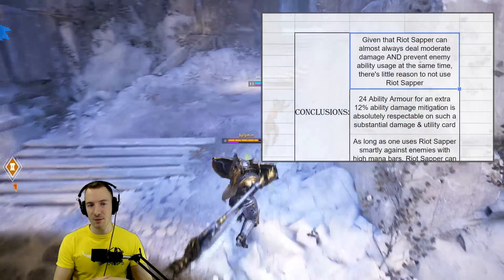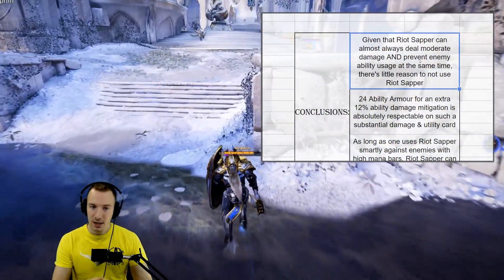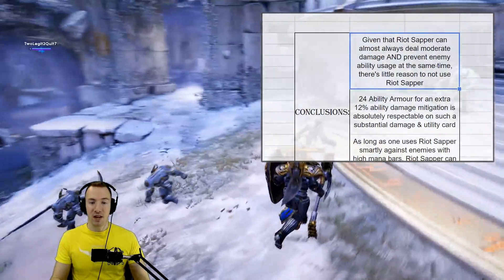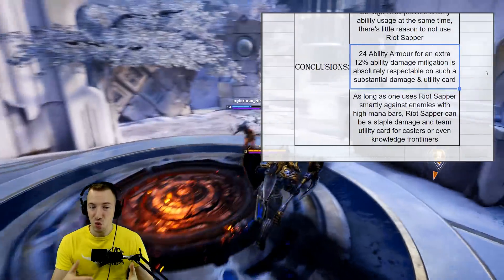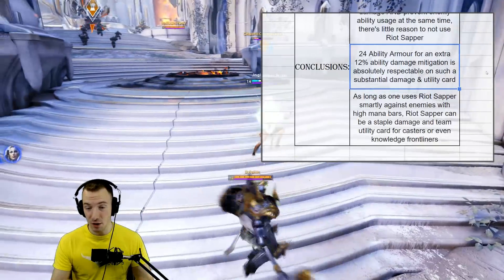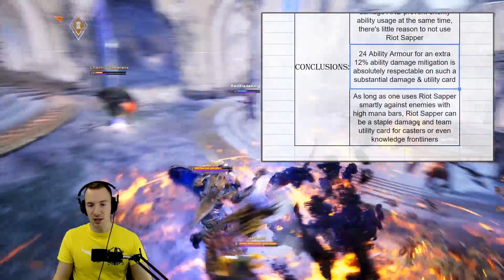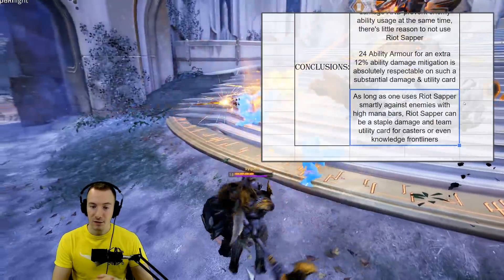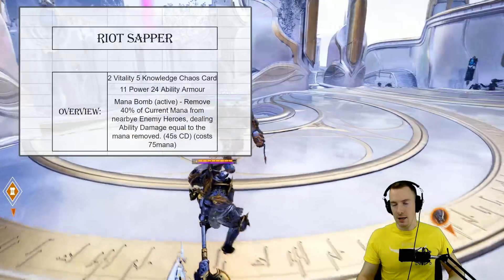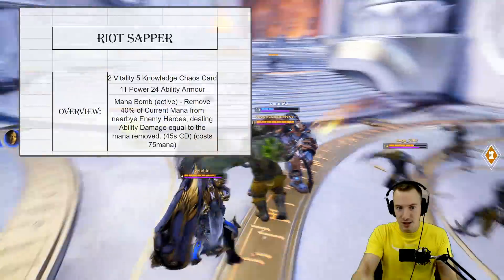Riot Sapper almost provides the total damage of two caster ultimates when used against an entire enemy team. Given that it can almost always deal moderate damage and prevent enemy ability usage at the same time, there's little reason not to use Riot Sapper as a damage and utility card. The 24 ability armor gives you 12 ability damage mitigation, which is very respectable. Used smartly against enemies with high current mana, Riot Sapper can be a staple damage and team utility card for casters or even knowledge frontliners.